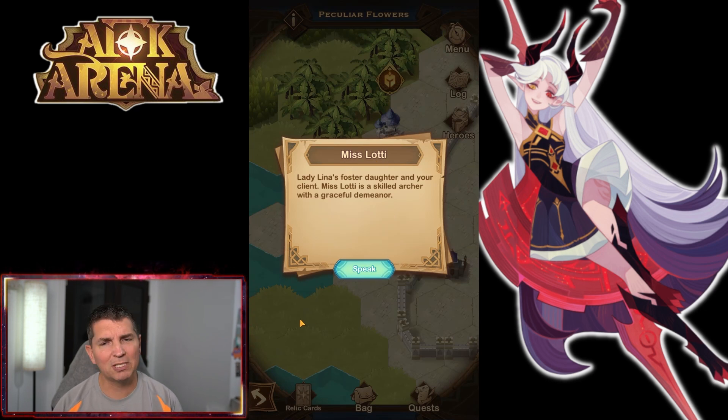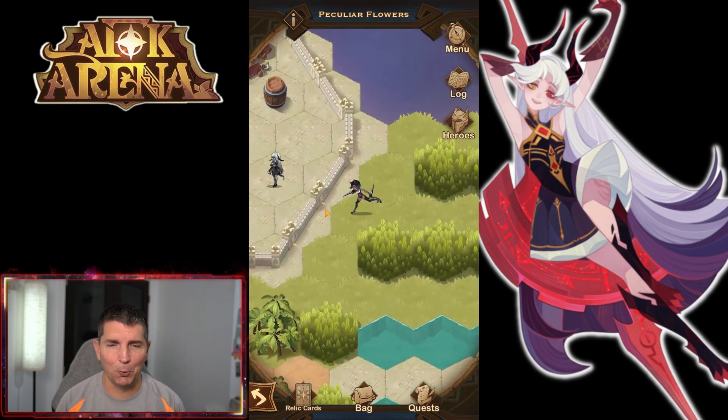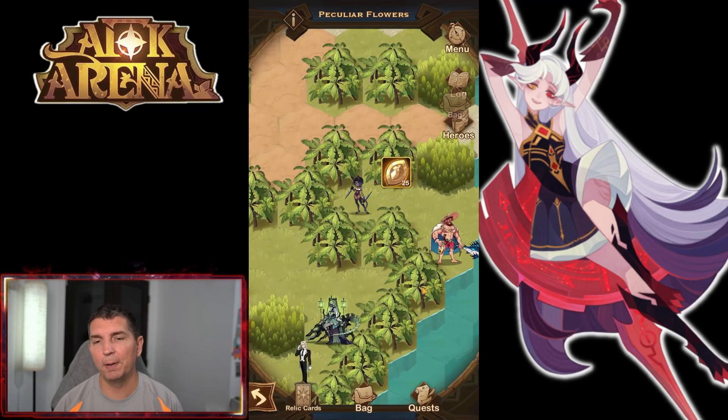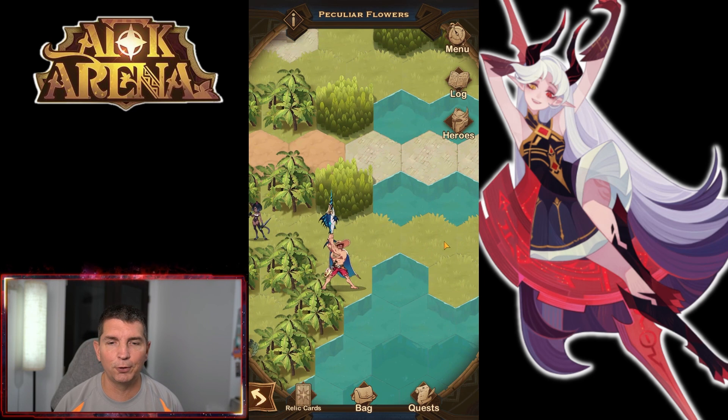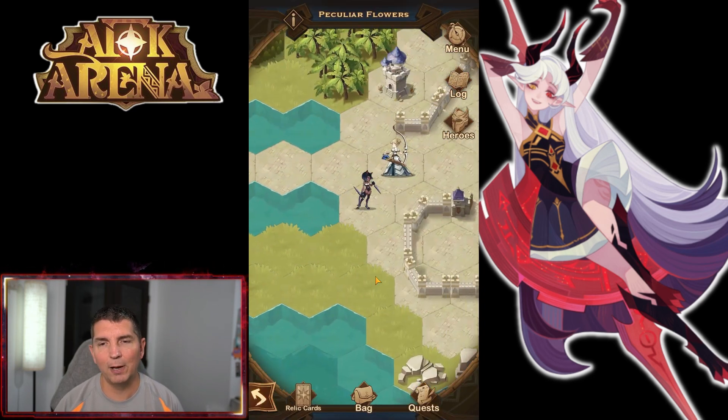Why couldn't we just name her Gwen again? I'm not exactly sure — I'm sure there might be a backstory about it. There we go, we pick up another chest down here. Right here is Arthur fishing with his skin. So let's go talk to Miss Lottie right over here.